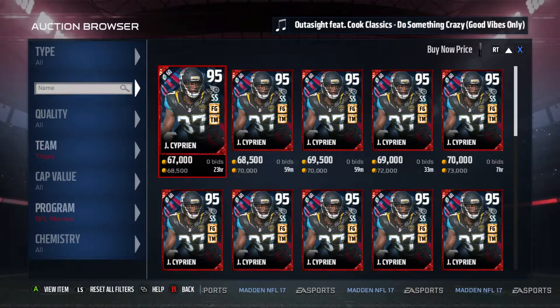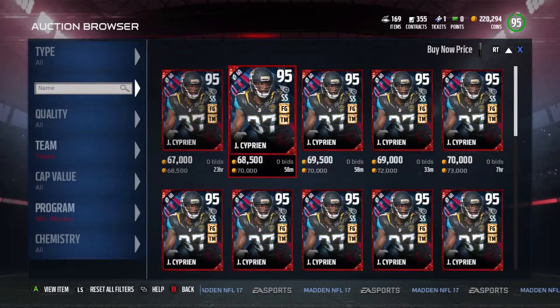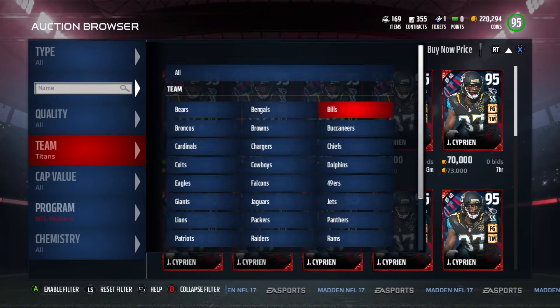Next we have this Titans player Jonathan Cyprian, coming over from the Jags, going for around 68k. He's got Field General and Tackle Machine chemistry, six foot, 92 speed, 94 acceleration, 91 play recognition, 92 tackle, 78 man coverage, 89 zone, 95 pursuit, and 85 hit power. I don't really like this card — he's a short safety, only 89 zone, and you could get a cheaper card with better zone. Definitely a card I would not buy.